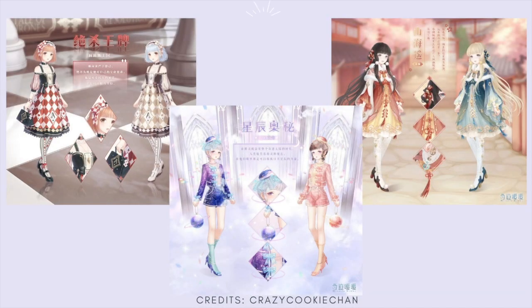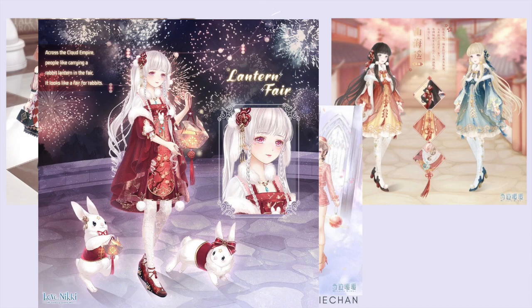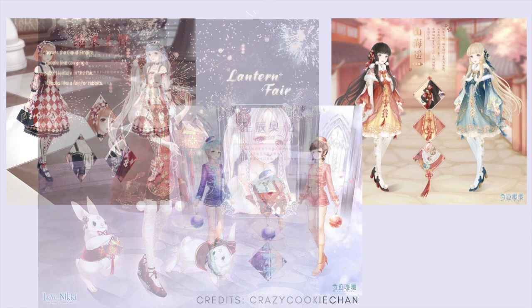Last but not least, we have the minor suits. My favorite is the one in the center because of the starry galaxy aspects — I typically love the fantasy space water theme. The chess-themed girls on the left are okay, and the koi fish girls on the right kind of remind me of the current welfare suit. By the way, today's the last day of the welfare event, so be sure to finish it if you haven't already.